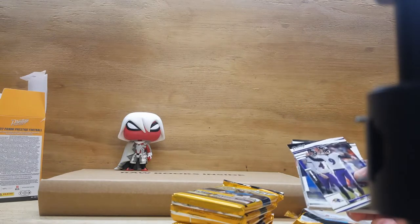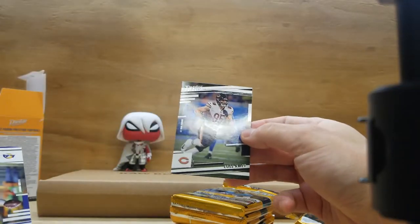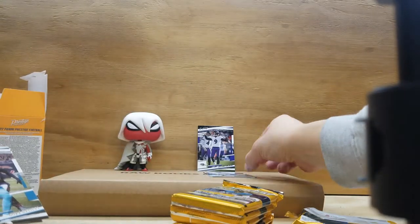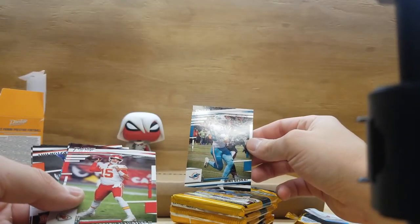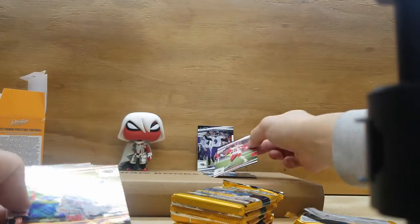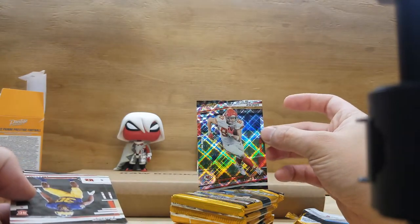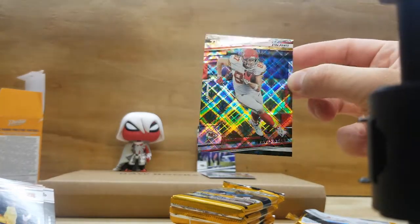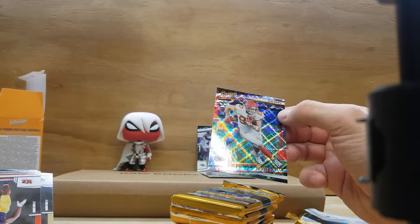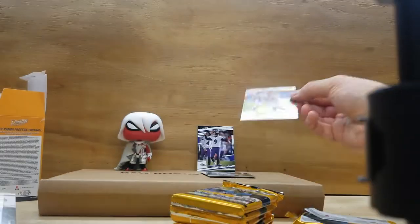Pack one: we got Justin Tucker, Cole Beasley, a Matthew Stafford, Mike Gesicki, and Patrick Mahomes. Oh, looks like we got an insert — boom, an Extra Points insert of Travis Kelce! It's not numbered but it's card number 146 of the base set. Unfortunately, there's a little ding in the top right corner, so I'll put this one aside.